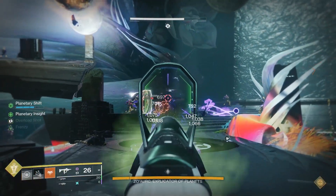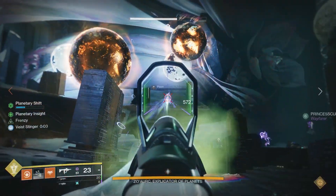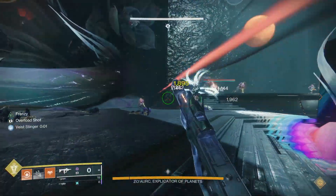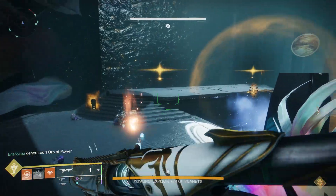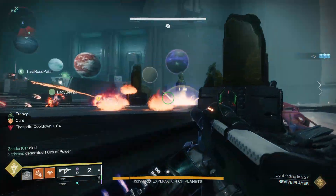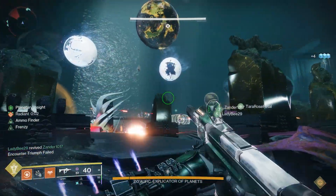We've made it to the third encounter — the Macrocosm — with the boss Zo'aurc, Explicator of Planets. This encounter is really ad-heavy. There will be a light side and a dark side, and the whole point is that each side has planets that need to be swapped to the opposite side. There are four plates, so I suggest putting one person on each plate and two people in the middle clearing ads.